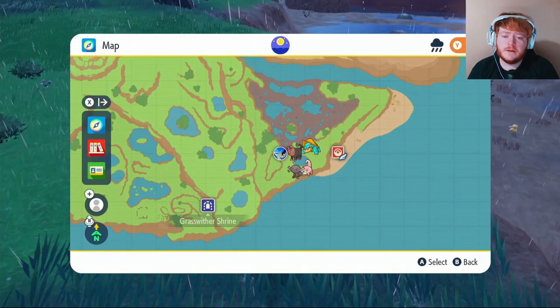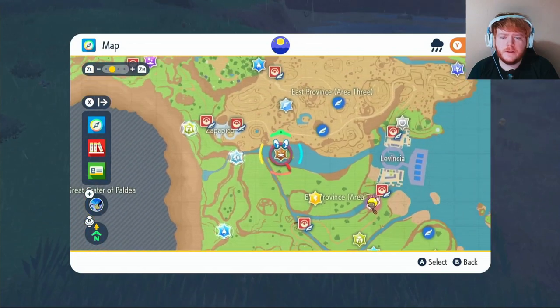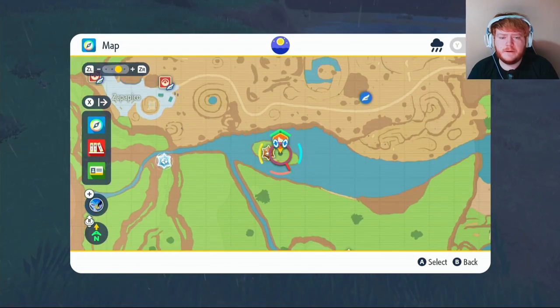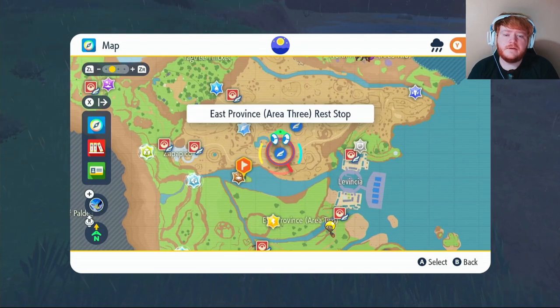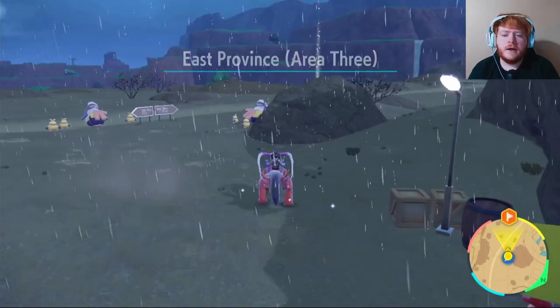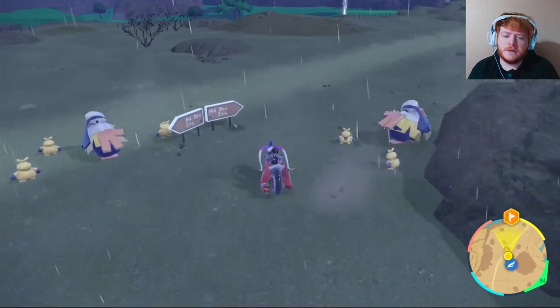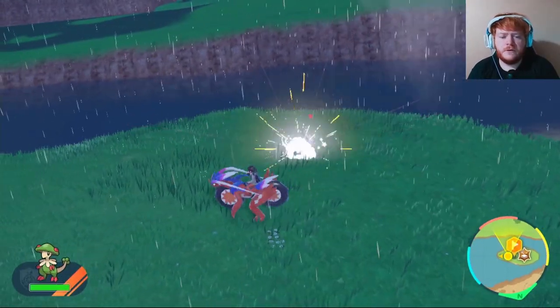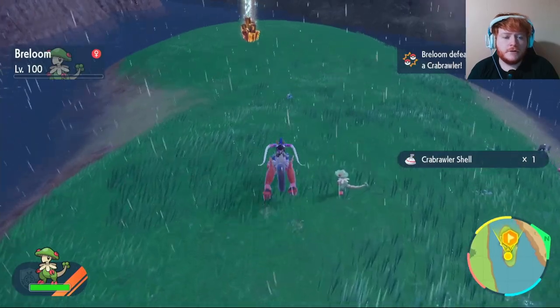Now all that's left for Drain Punch is the Crabrawler Shell. Put a waypoint on this little island and fly over to East Province Area 3 rest stop. Once you're here, make your way over to the island. There should be quite a few Crabrawlers you can take out to get your Crabrawler Shells.